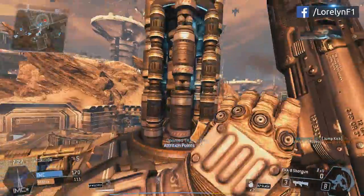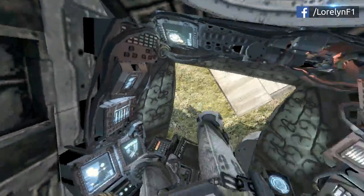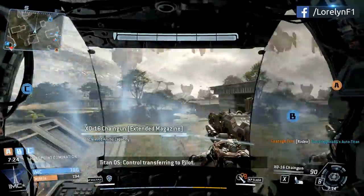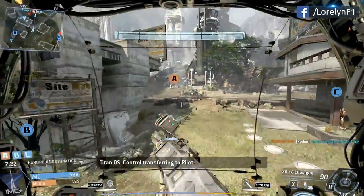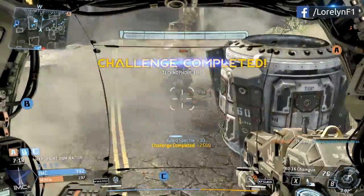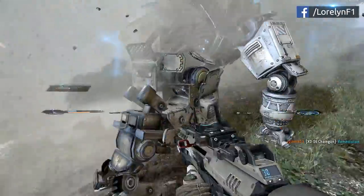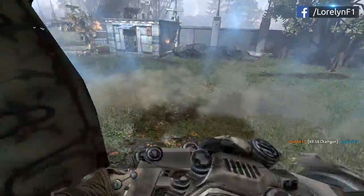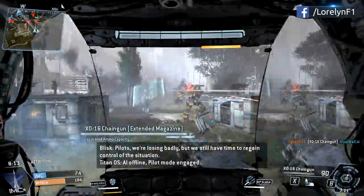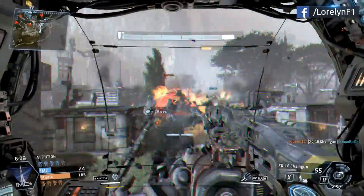Playing as a Titan is a lot of fun — it gives you a huge advantage against all enemy infantry. Basically, you are the tank and the killing machine. You can kill every infantry easily. Vortex Shield is one of my favorite Titan perks — it is the ability to block enemy fire such as rockets and bullets, and send the projectiles back at them.